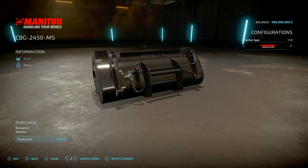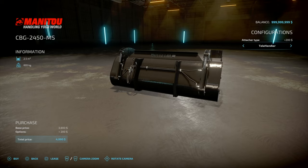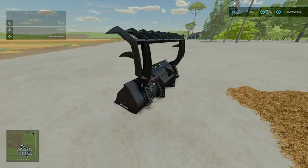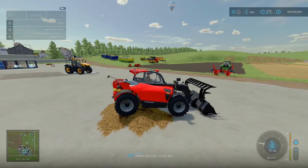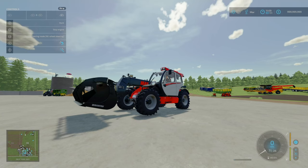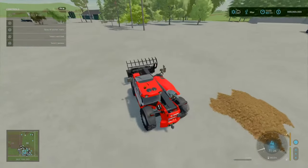Even though it looks significantly different in terms of attaching to a telehandler, it does not matter. I've tried it with both — attached this to a Manitou telehandler and done it with a normal telehandler. I've used all the telehandlers and it does not matter. It turns with your animation. R1, right stick left to right opens and closes the grapple — that is a fast chomper. Right stick up and down adjusts, and tip your bucket like so.